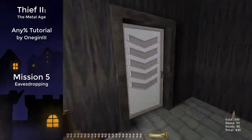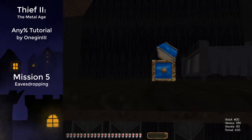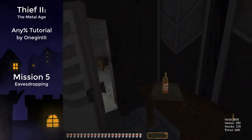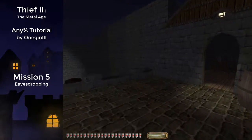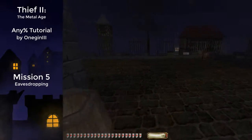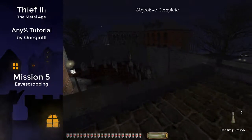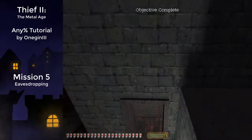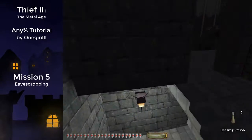Depending on which RNG you get, grab the statue on the bookshelf, then get the chest there, and open the door before you collect the bottles to save a little bit of time. Head in here — this is the last loot item you need to collect. Now if you have any wrong keys you picked up unnecessarily, you can get rid of them here.